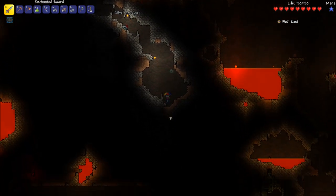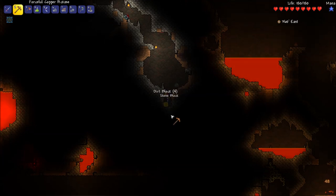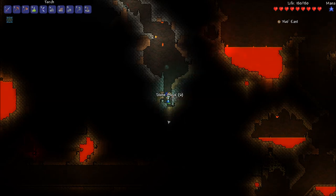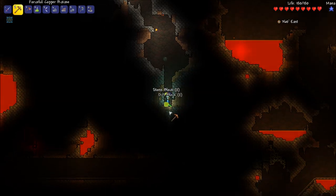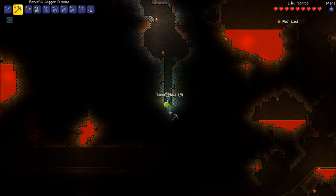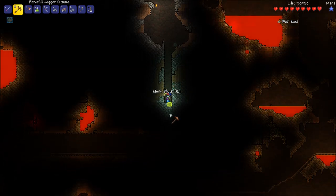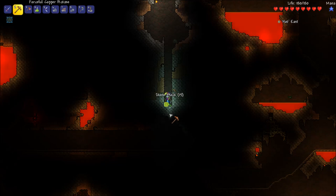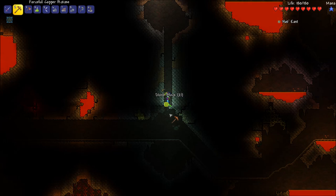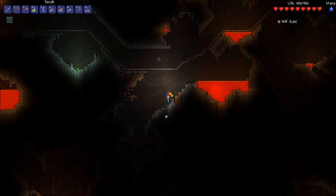Do those guys drop anything rare? I don't know. Let's throw a glow stick rather than use all these torches. Man, there's a lot of rails down here — I swear this is like our third one we've found. I'm not gonna ride this one because we're too low, it's just gonna go through lava or something dumb.